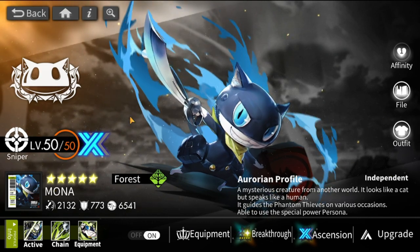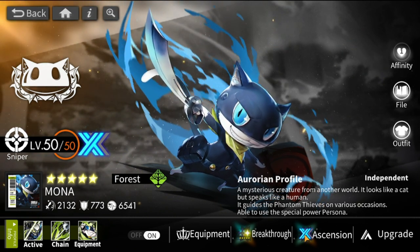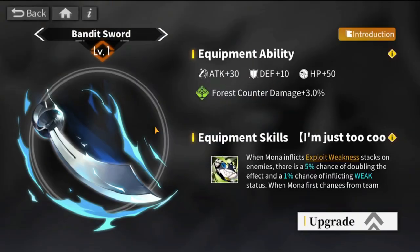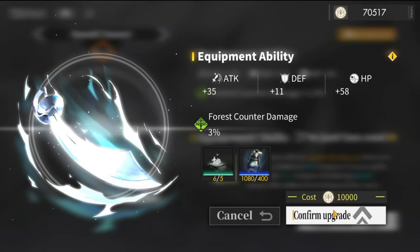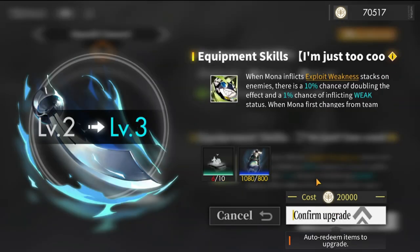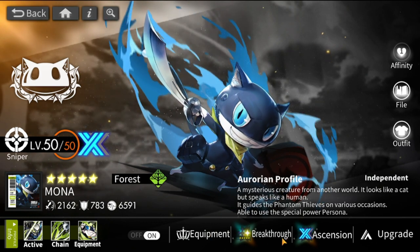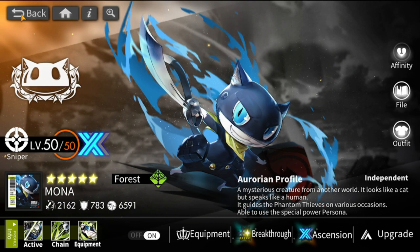For Mona, she's at ascension 2 max already — I'm just waiting on ascension resources to move her to ascension 3. Breakthrough-wise she's already full. She's a free unit so max breakthrough Mona is very handy. Equipment-wise she's at level 1 still, but let me try to upgrade her — okay, so level 2. Level 3 will have to be next. Affinity is still 1.